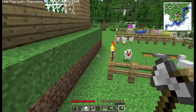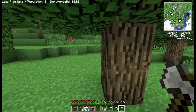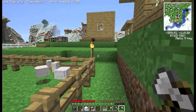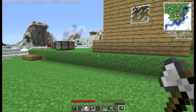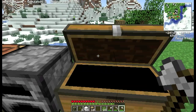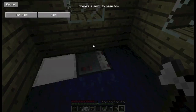Might go and build a glass factory in the desert — might not employ anybody straight away. What am I going to need for that? Cobblestone, a little bit of glass — I think that's about it. So I'll grab some more cobblestone. I'll just go down the mine — I think I've still got the beaming point.